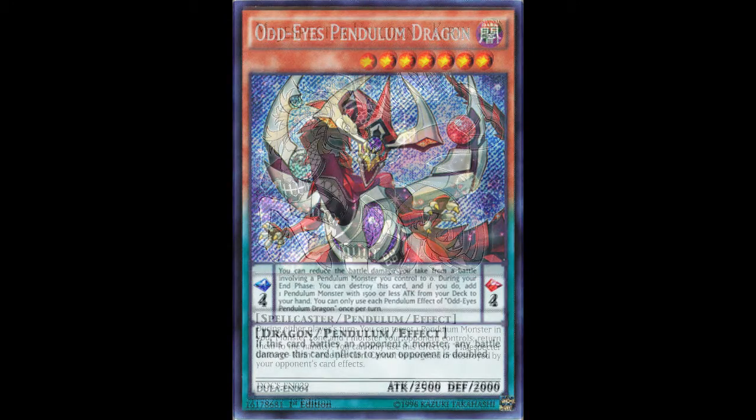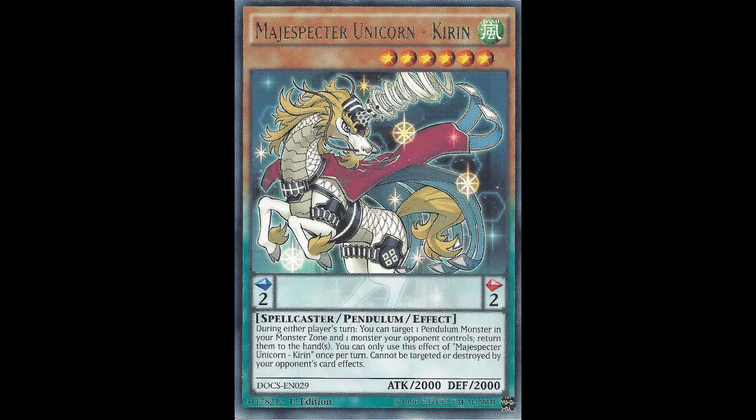Next let's look at Magispector Unicorn Kirin. This one does not have a Pendulum effect, but it's got a really low Pendulum Scale, which is good for getting out those summons. During either player's turn, you can target 1 Pendulum Monster in your monster zone and 1 monster your opponent controls and return them to their hand. It cannot be targeted or destroyed by your opponent's card effects. All types of Magispector monsters can't be affected by spell cards or card effects in general when targeted — really good.